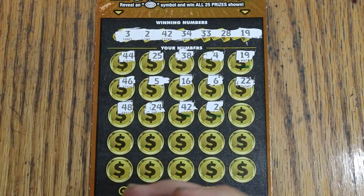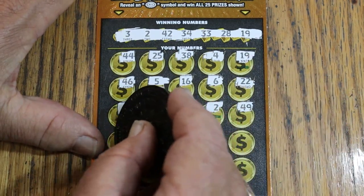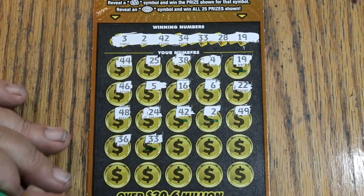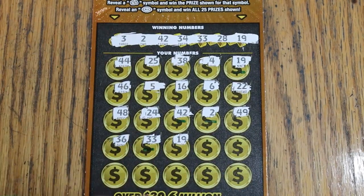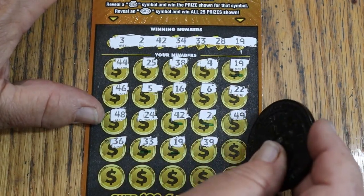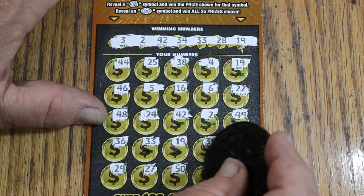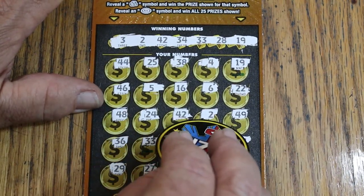Continuing ticket 10: 43, 49, 36, 33, 33 — and that makes another match, four matches now. The pessimist in me is saying five fives for 20 bucks. Then 19 makes 5 matches — that changes that plan! Now we need more matches, more the merrier. Continuing: 39, 47, 29, 27, 50, 35, and 11. So we have 5 matches total — let's try the bonuses.